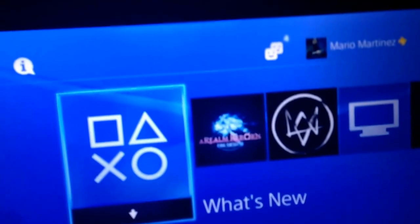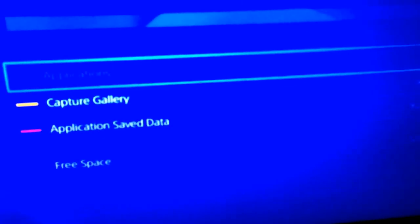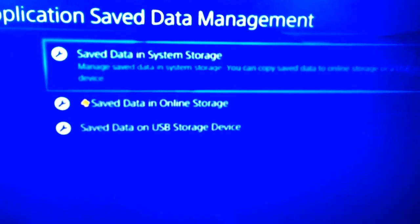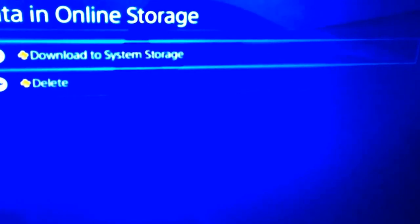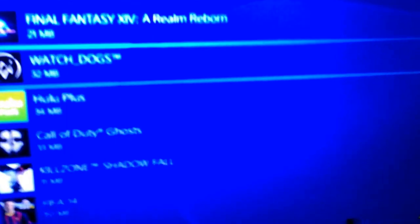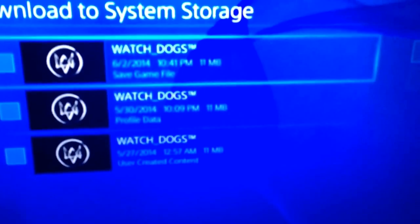Then I went into my settings. I went into the system storage application and application save data. Right here you can see I have saved data in system storage, and saved data with the PlayStation Plus sign, letting you know that as a member you have online storage. So I went into it and went to download from system storage — after I had deleted my Watch Dogs save game following that problem. I went into Watch Dogs and realized there was an online storage save that I had done earlier that morning — remember when I went to the notification and uploaded it manually.